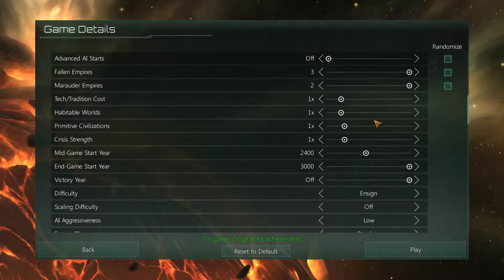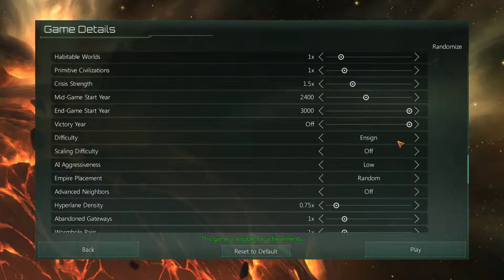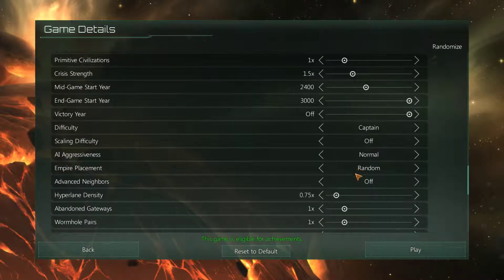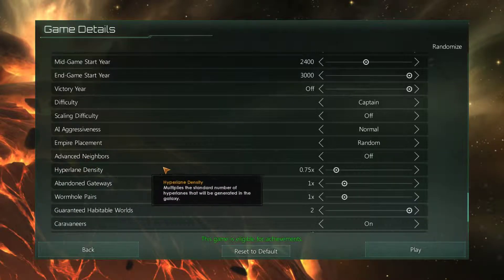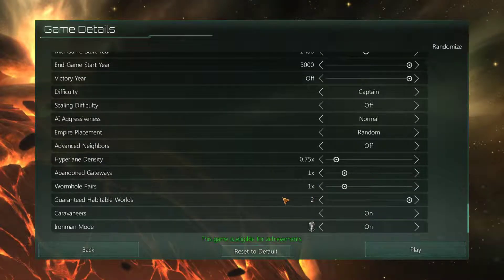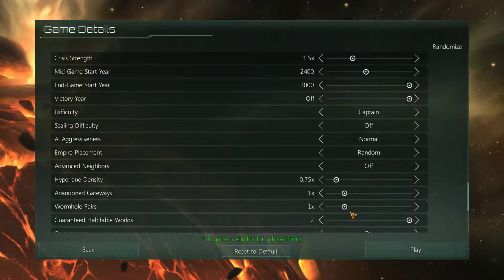For game settings: primitives on, times 1.5 crisis strength. We're going to be going for captain difficulty, scaling difficulty off, and normal aggressiveness. Random galaxy spawn because if it's clustered you're all next to each other — random lets you expand, and that's what we really want for this empire. Advanced starts on, high fleet intensity, hyperlane density at point seven five so I can keep it strategic, and gateways on. Caravaneers on. That's all the settings.